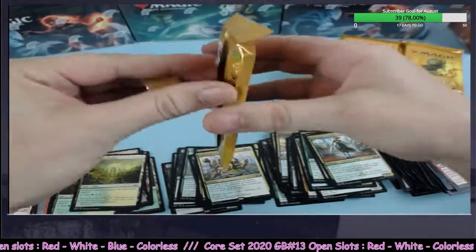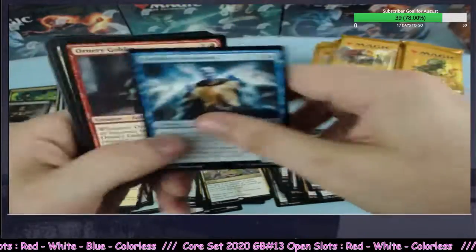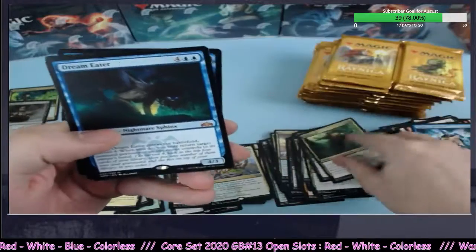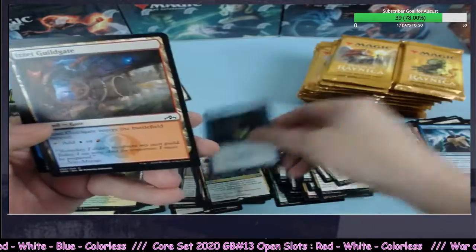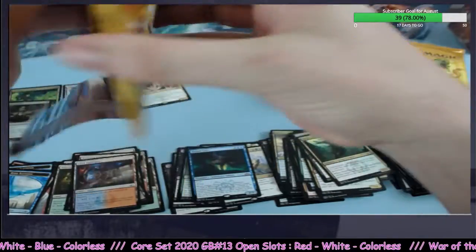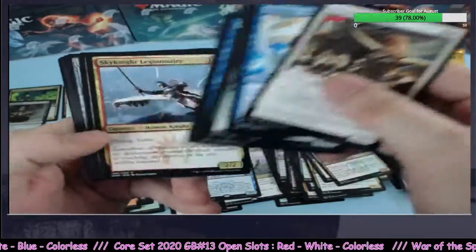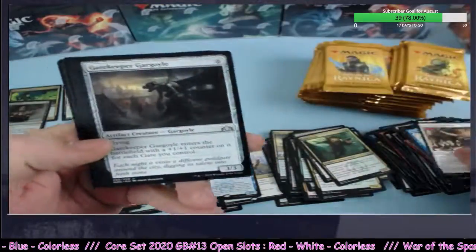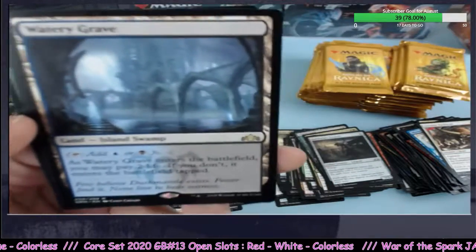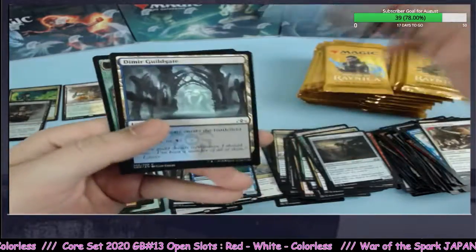Green and white is a fun color combo — one of my favorites. Dream Eater eating up our dreams of ever pulling more lands. We hit Temple Garden out of the gates and that's probably all it's going to be — but no, that's not how I roll. You've got to put it out there.